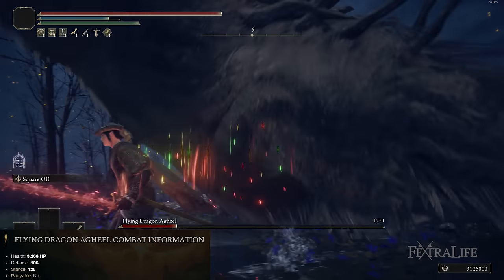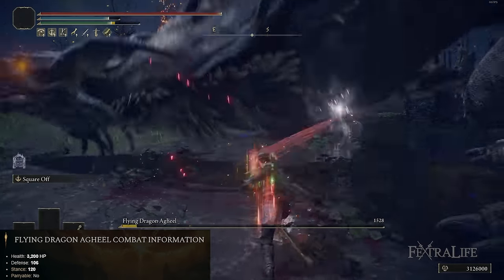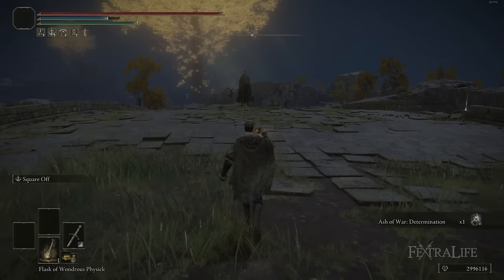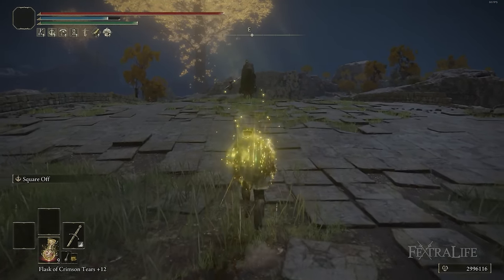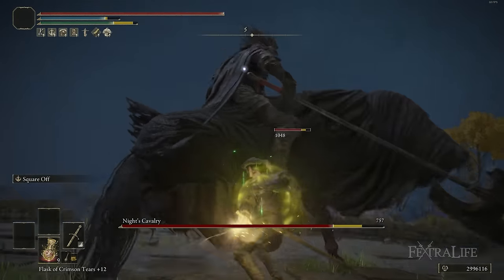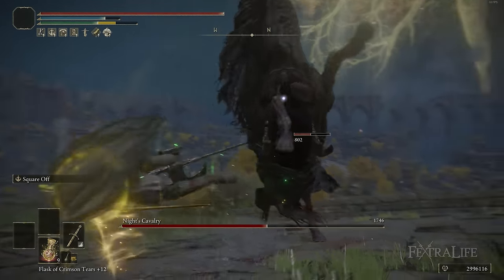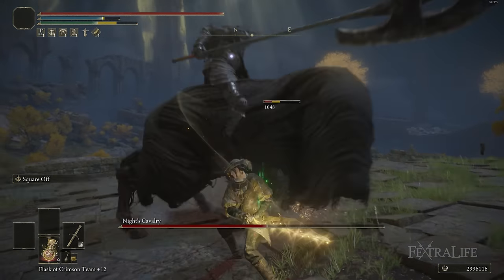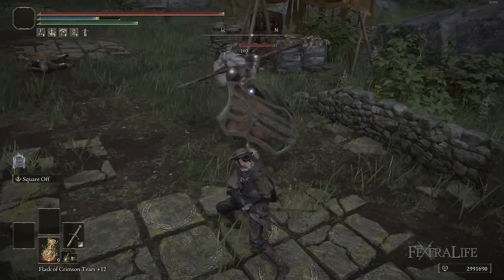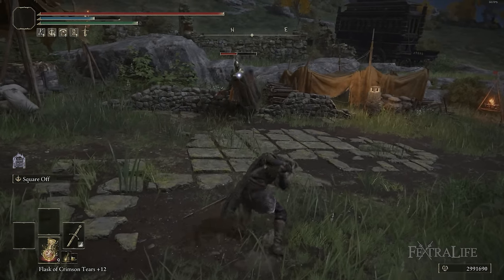The problem with this attack is that it has a rather long animation compared to the R1, so sometimes you might be better off using the R1 because you know you can get it off without taking damage. You're going to try and go for that R2 against bosses when you can in order to stagger them quickly, and really use that L2-R1 against trash enemies. The L2-R1 attack is also fantastic at taking down enemies with shields, because a lot of times it'll just rip off all their stamina and you can go in for a critical attack.